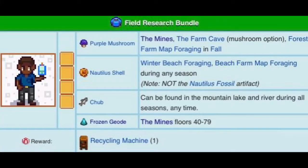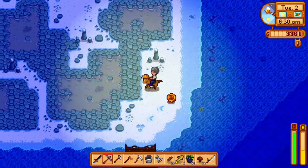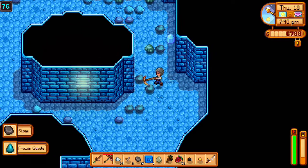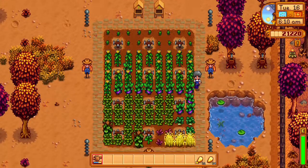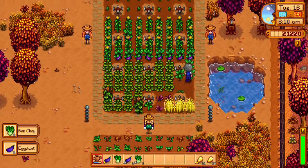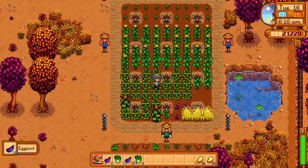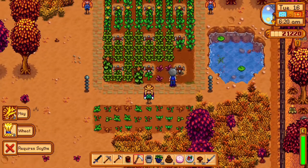For the field research bundle, skipping the purple mushroom and the chub: nautilus shells are foraged on the beach in winter. Frozen geodes are found randomly by breaking rocks in the mines from levels 40 to 79. For the fodder bundle, skipping apples: wheat is bought in summer, costs 10 gold, and takes four days to grow, producing both wheat and hay. You need 10 of the same quality wheat for the community center, and hay can also be bought from Marnie or obtained from your silos.